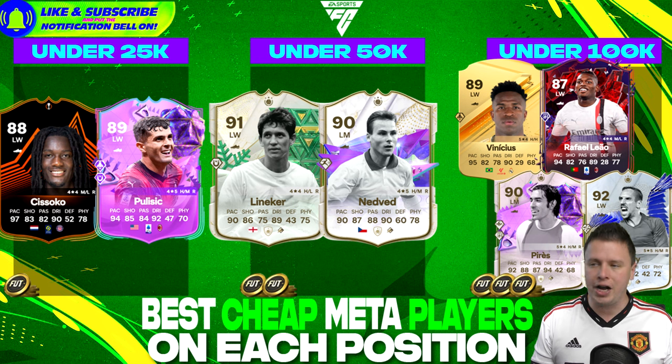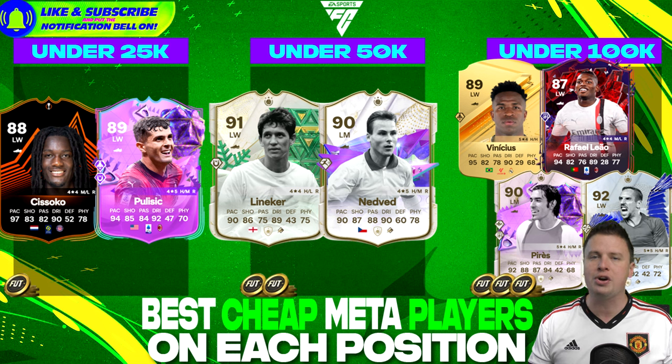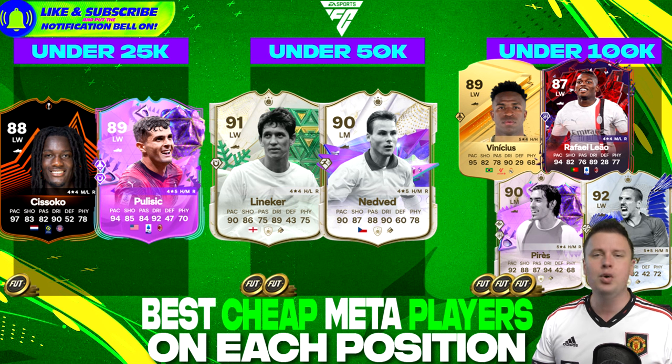On the left wing, we find a lot of iconic players for a cheap budget price. Cicinho, Pulisic for less than 25k — that is not a dream, that is reality. And we have Lineker and Nedved. Nedved especially: 90-rated, 90 pace, 90 dribbling, high stats everywhere, great work rates, great 4-star 5-star skills. Vinicius Jr. at 70k for his gold card shows how good that card still is. Rafa Leão, superstar in Serie A. And then Pires — 90-rated — and Frank Ribery at 92-rated. You will find a Ribery card somewhere for less than 100k.